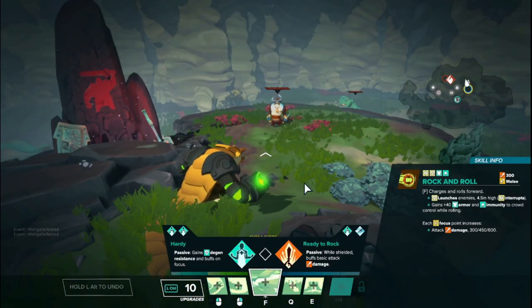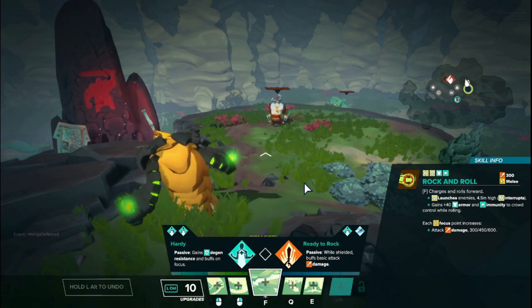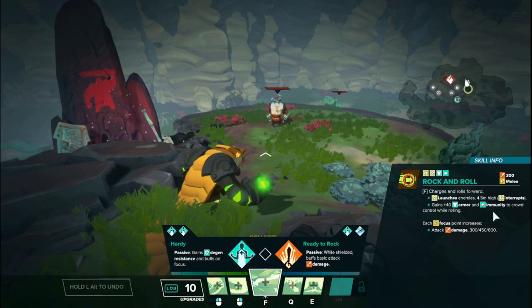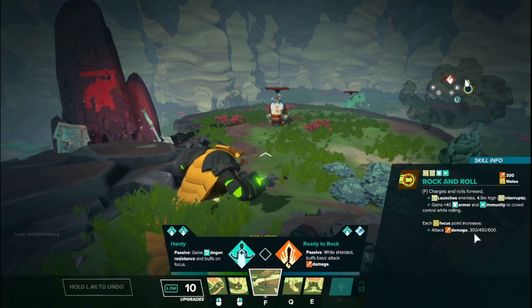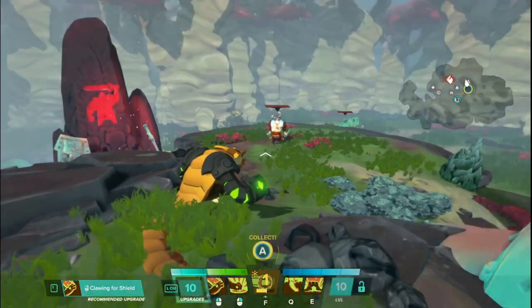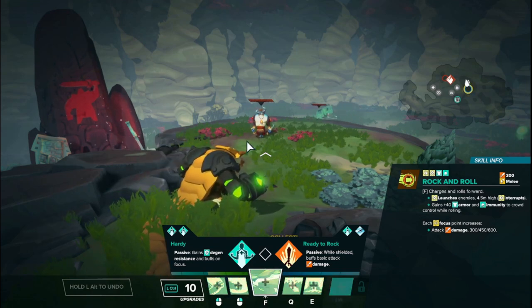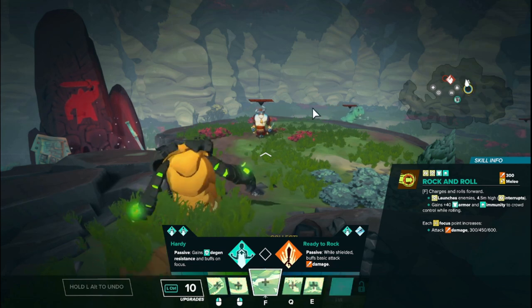Finally, Rutger's focus is called Rock and Roll. You charge before rolling forward, after a small delay dealing damage and launching enemies you come in contact with. While rolling you have increased +40 armor and immunity to crowd control — though immunity to crowd control here is effectively hit reactions only. This would not stop degens, weakness, slow, or cripple. This is not immunity to all debuffs — just hard crowd control like stuns or launches. Focus points increase the damage: 300 at rank one, 450 at rank two, and 600 at rank three. Normally you're only supposed to hit each enemy once per cast.